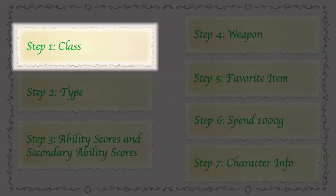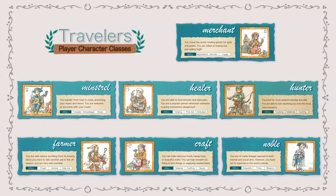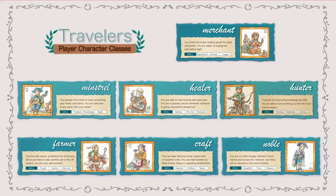The first step is class selection. In the basic rule set, there are seven different character classes: the minstrel, the merchant, healer, the hunter, the artisan, the farmer, and the noble. However, four of them — the minstrel, merchant, healer, and hunter — are more geared for beginner players, maybe people who haven't played a whole lot of role-playing games before. So I suggest trying out one of these if this is your first game.